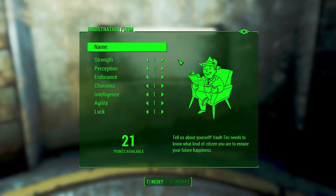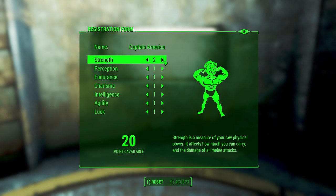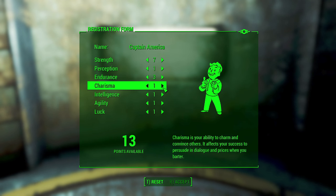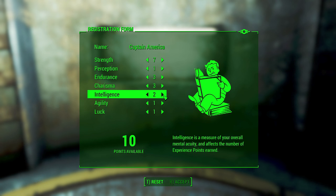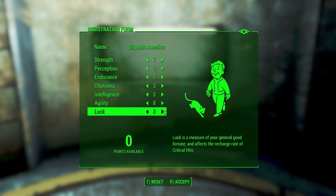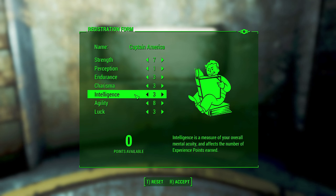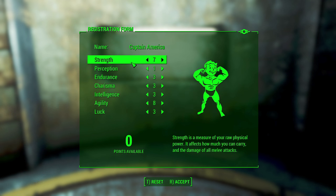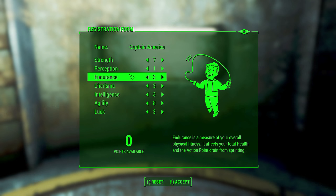Taking a look at his special stats, we're going with 7 strength, 2 perception, 3 endurance, 3 charisma, 2 intelligence, 9 agility, and 3 luck. This is a 30-point build that includes the one perception bobblehead early in the game with Preston and the gang, and also the special book found in the sole survivor's house. We can't give him tens in every category, so I decided to focus on strength and agility. I went higher agility in the beginning to establish a certain playstyle, and we're also going to pump points into strength within the first 10 levels.